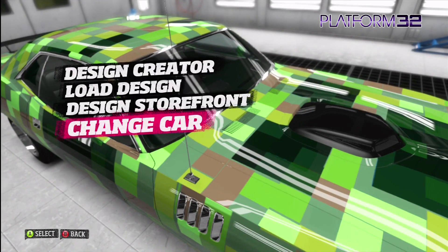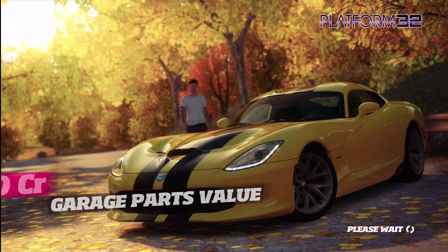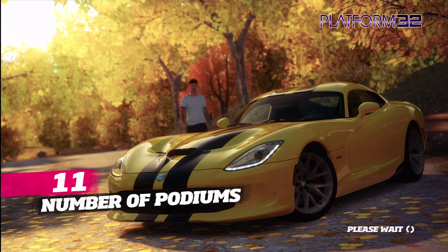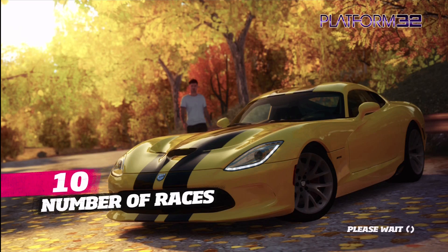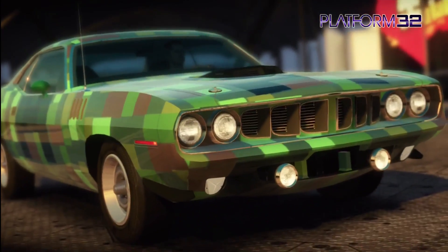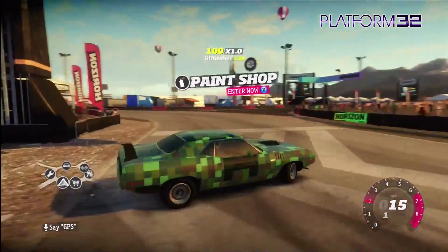If I exit out of the paint shop now, I'll show you a quick bit of the creeper car driving around. If you're in any way artistically minded you can make a crap load of cool stuff. I was just messing around — I pretty much copied a creeper design off the internet. You could make pixel art things or combine all the icons, and you can sell them for extra in-game credits.